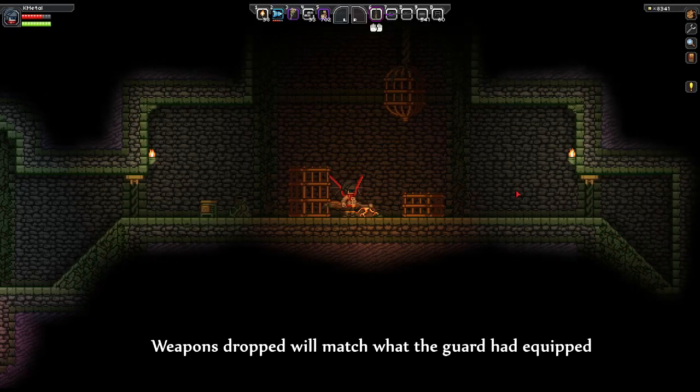Star Brethren, your number one source for everything Starbound. Hello Star Brethren, K-Mo here to showcase the weapons that drop from the Florin guards within their prisons.